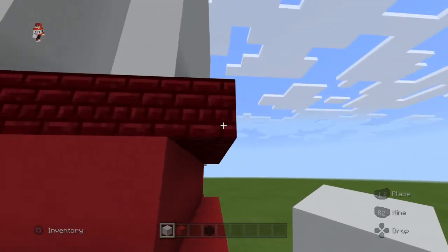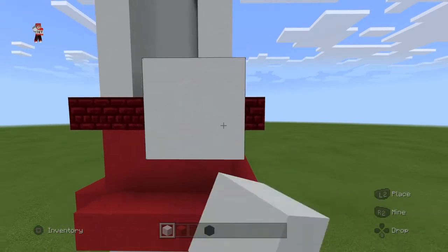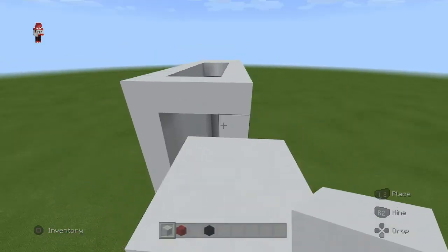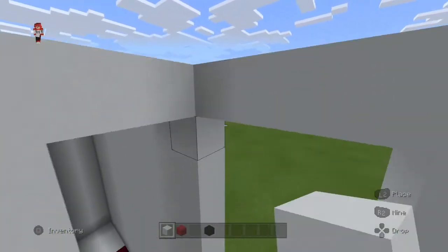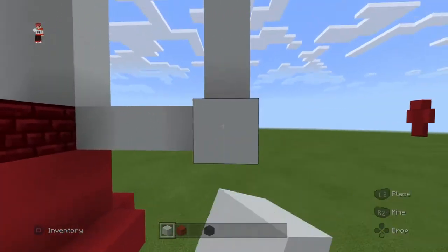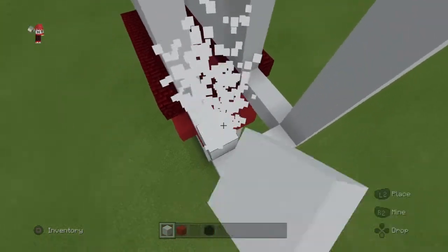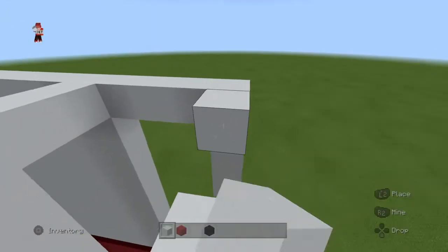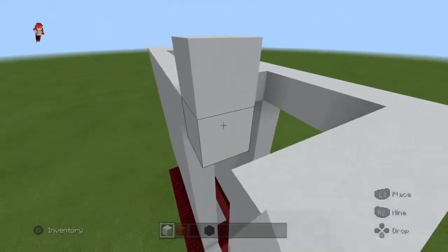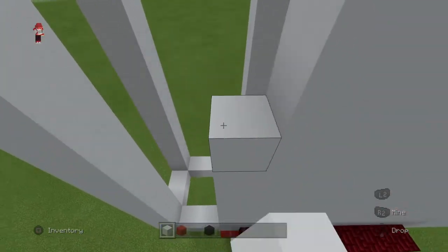Now go to the other side - the other red nether brick - and go up by four, then up by eleven and connect. Then go back by three and connect. Go up by eleven and connect. Fill it all in with white.